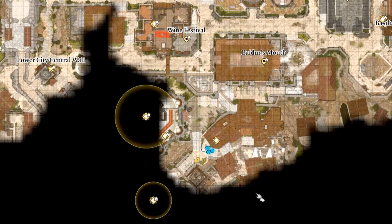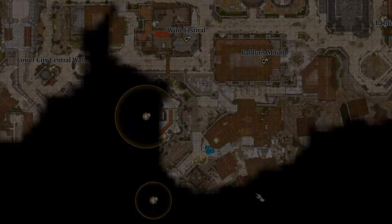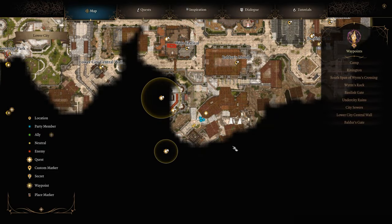The clown's severed arm can be found in Peartree's house, which has its entrance boarded up and a sign outside saying 'Under Investigation.' You can find this house situated next to the east side of Sorceress Sundries.